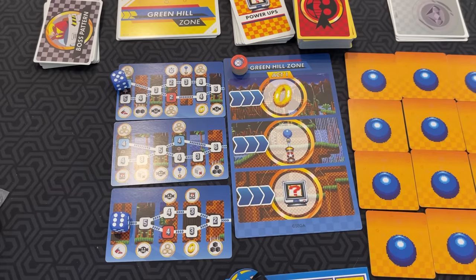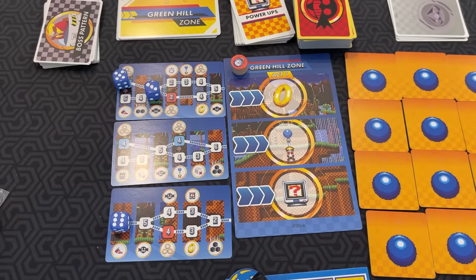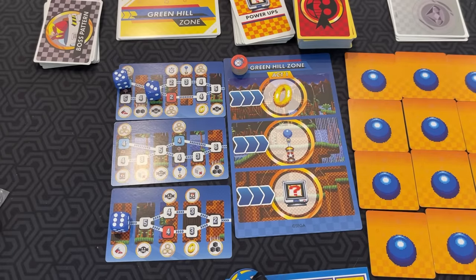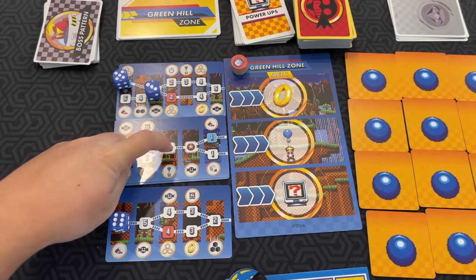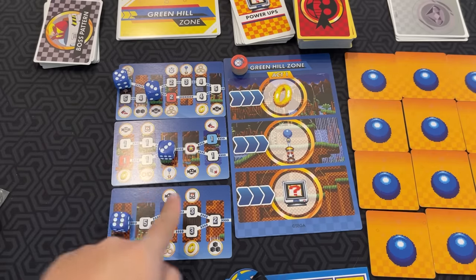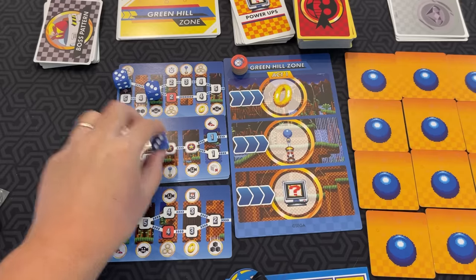This is a cooperative experience, so with whatever dice is left, the turn state stays here because we're all putting dice on the zone cards. Some cards have bumpers like this one. If I place a dice here, the bumper die has to match whatever this was — so then this would have to have a three.